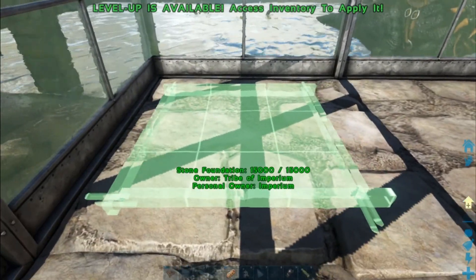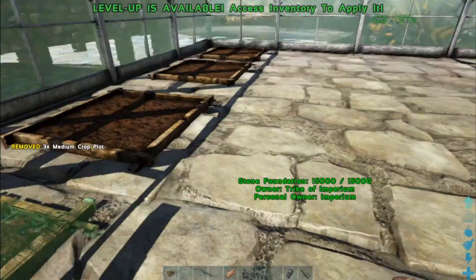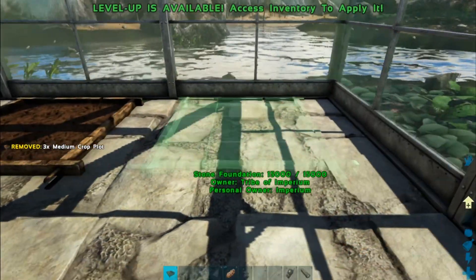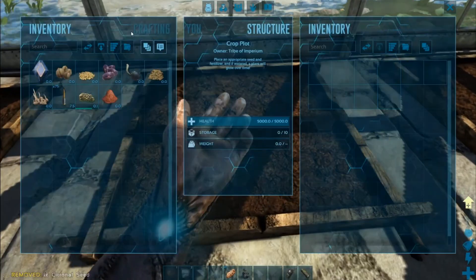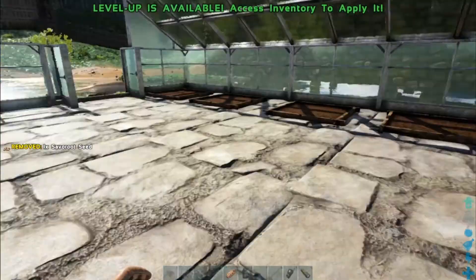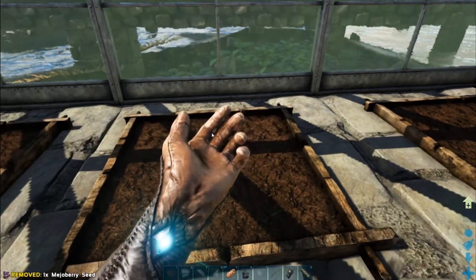We're going to put the advanced crops over here and the berries on the other side. I'm going to go and finish up the building because you've seen how it works. When we come back I will have this part finished, we'll do the water, and then we'll go kibble dino taming.